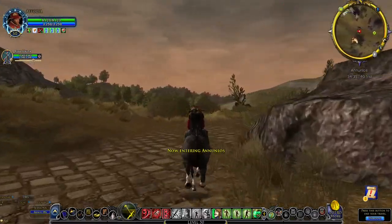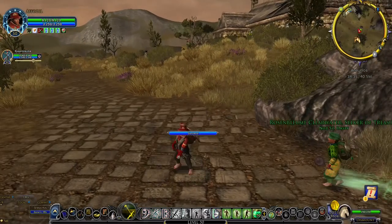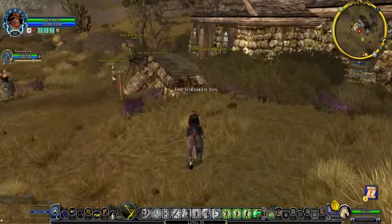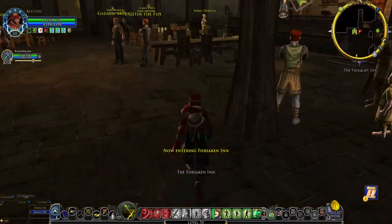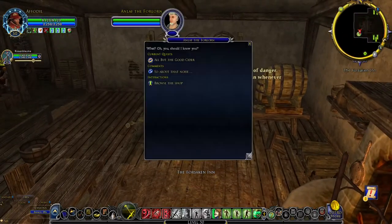If you only have travel to Kandith's encampment, go ahead and take it and ride over land to the Forsaken Inn from there, as this will only add about 1 minute 20 seconds of travel time. At the Forsaken Inn, talk to Anlaf the Forlorn to collect fake Stars of Old Cider for the quest All But the Good Cider.